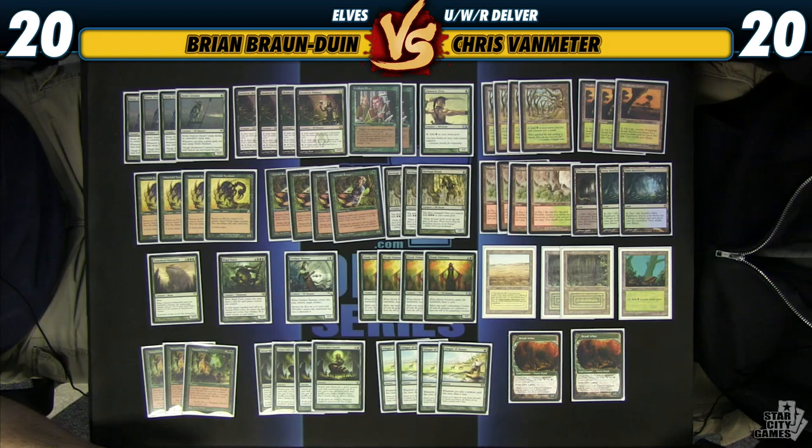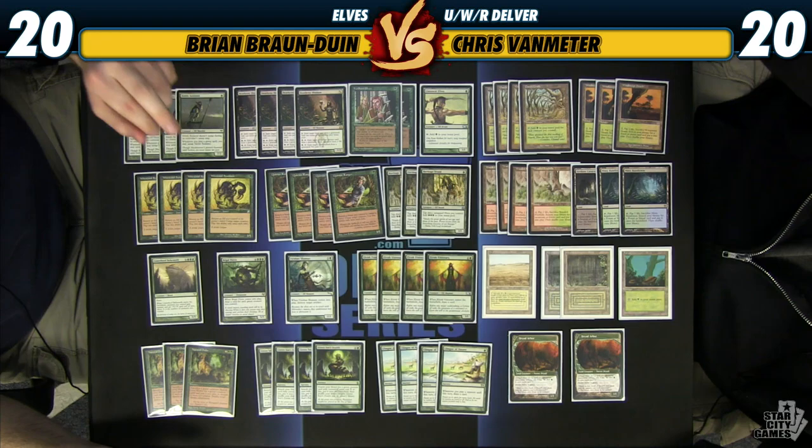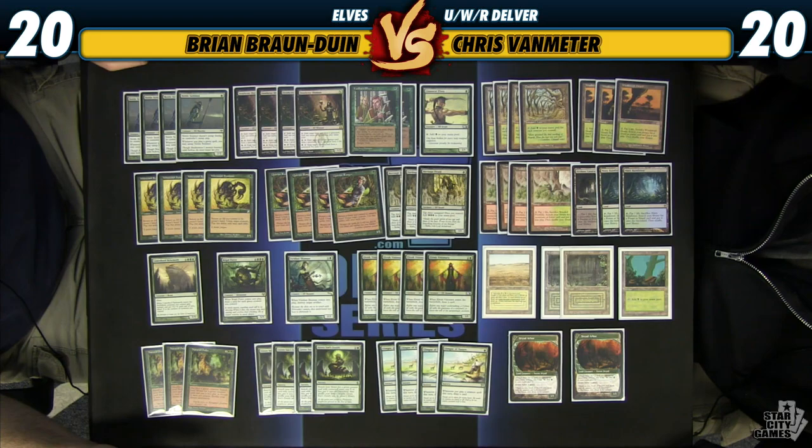Besides the obvious creatures, we have Llanowar Elves and Fyndhorn Elves, just early mana producers — that's your best turn one play. Deathrite Shaman is kind of the same thing. You can also win a lot of games just by draining your opponent out with Deathrite, especially when you're using Quirion Ranger and Wirewood Symbiote to untap it over and over again. And then there's Nettle Sentinel, which is very good in combination with Heritage Druid because Heritage lets you tap three Elves to generate mana, and Nettle Sentinel untaps every time you play a green spell and is an elf. So you can tap three Elves, add three mana, cast a couple of green creatures, untap your Nettle Sentinel, tap it again for mana, cast another green creature, untap them, tap them again. That's how you start generating absurd amounts of mana.